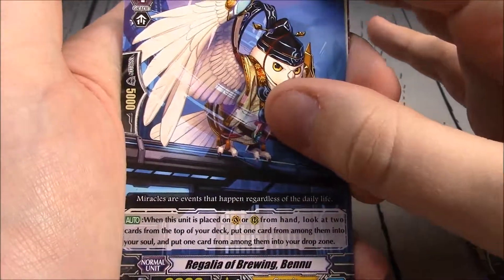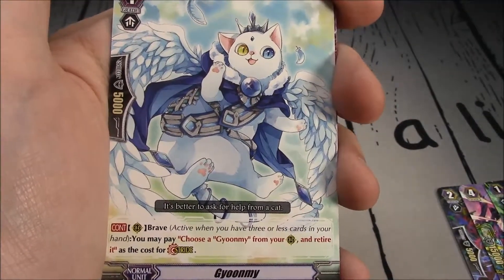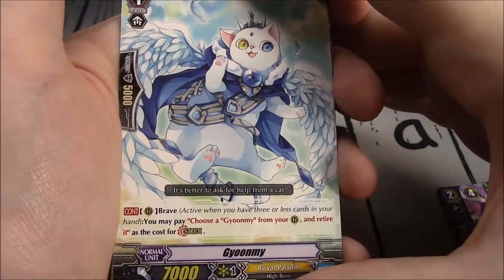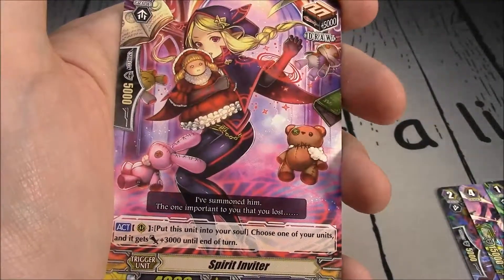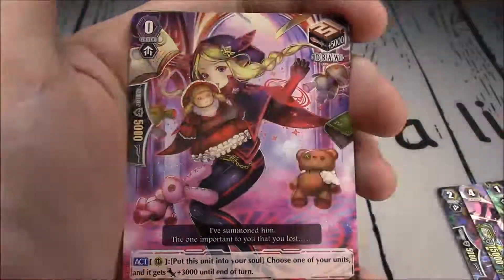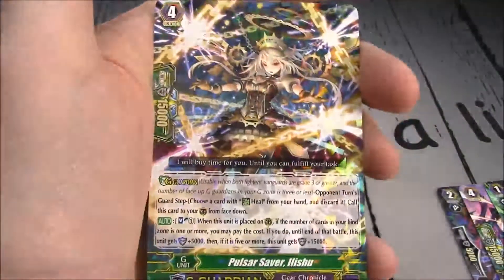Regalia of Brewing Benu again. Gyumi — Grade 1, 7k, Brave. You may pay — choose a Gyumi from your rearguard and retire it as the cost for stride. Simple. I like it. I say 'simple' so much when talking about these cards, but that's because I like simplicity in my cards and they do well. Margo Clone for Dark Irregular Spirit Inviter.